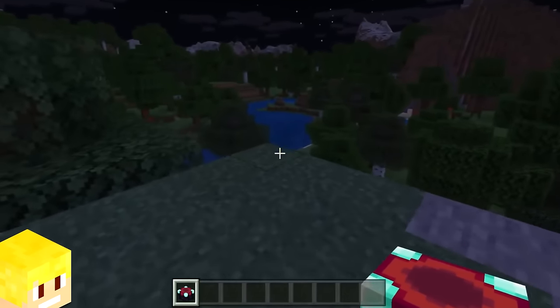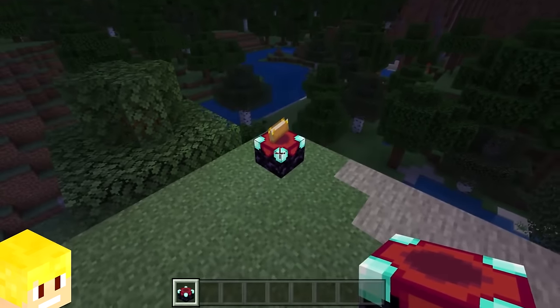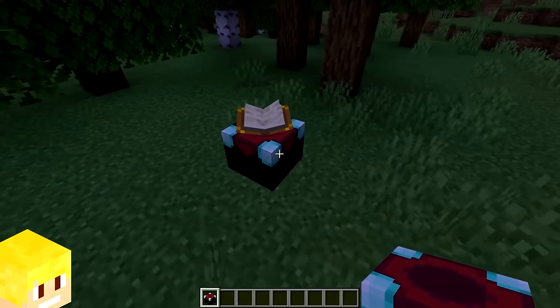In Minecraft Bedrock Edition, the enchanting table when placed will emit a light level of 12. In Java Edition, however, they don't emit any light level, which is a bit lame.